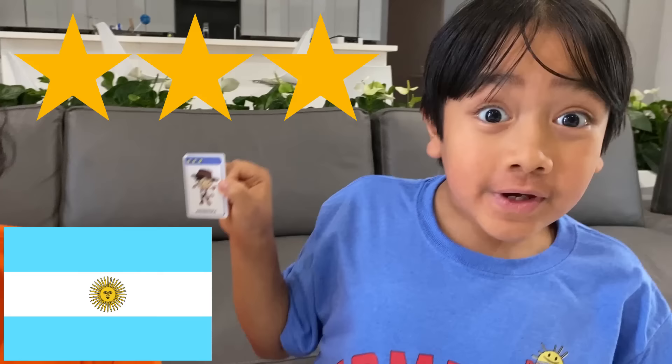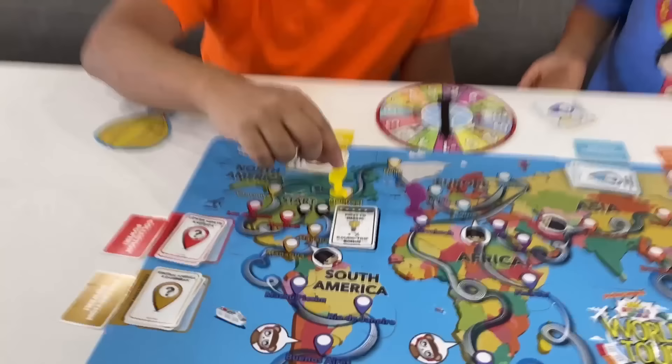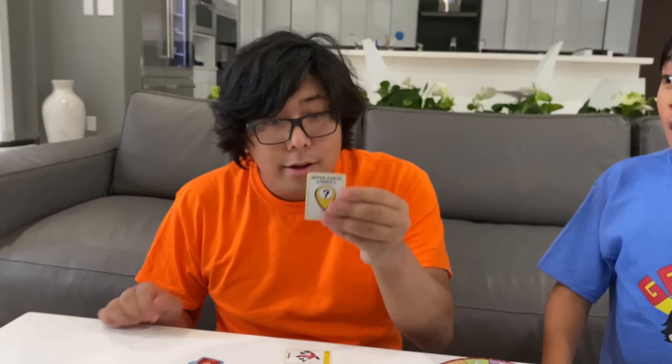All right, it's my turn. I'm going to catch up, Ryan. Minus one — okay, so that means I'm going back. I was on Montreal, going back to Vancouver. That means I get to draw again, Upper North America. If you get one more yellow card, you can get collection power. I got Canada Combo.